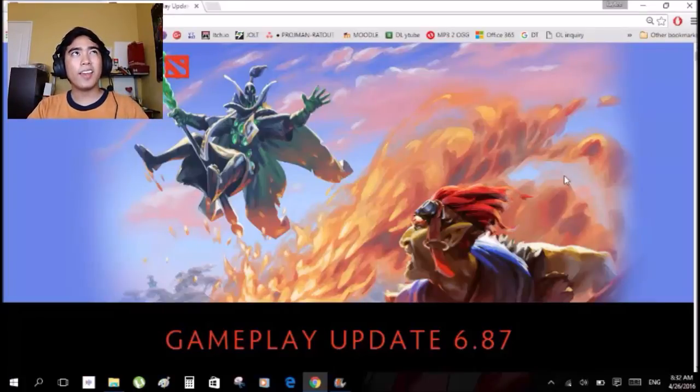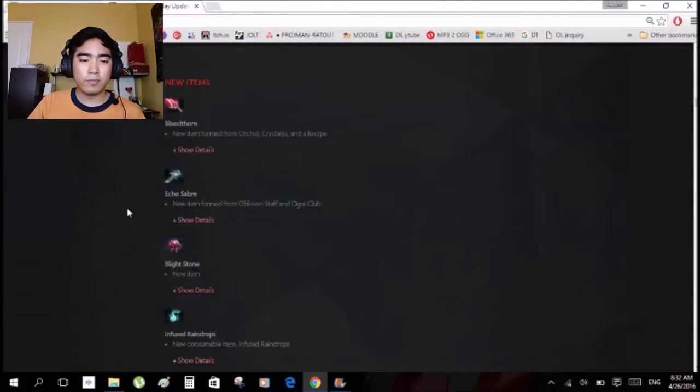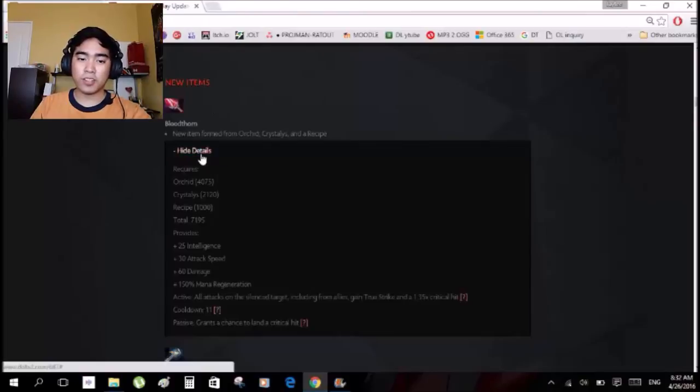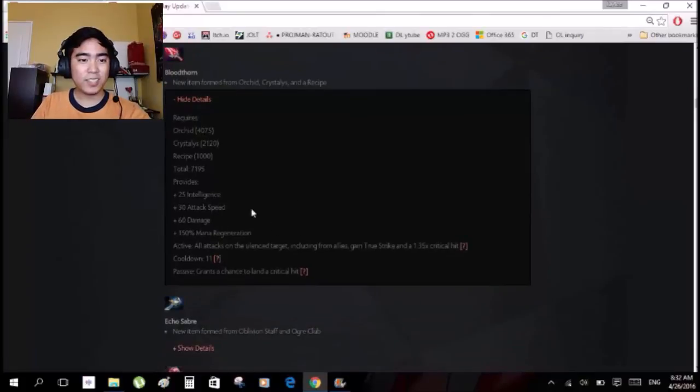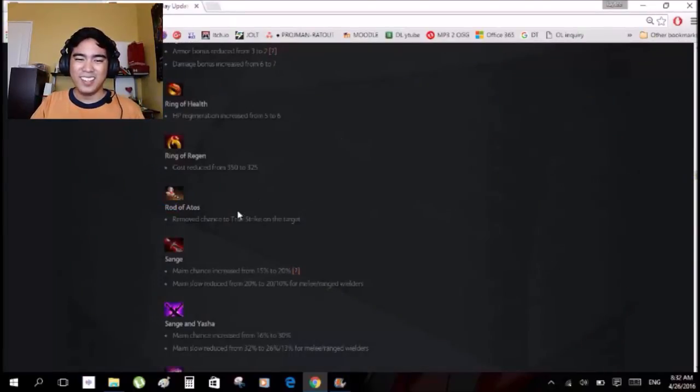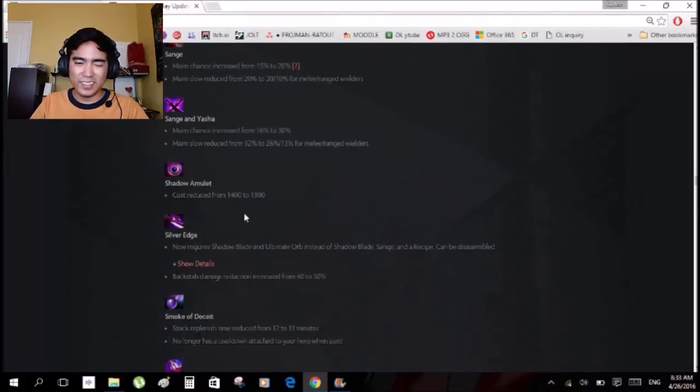On the item side, what I liked is the Bloodthorn — formed from Orchid and Crystalys. Even though it is so imbalanced, it gives true strike and critical hit and I like it a lot. I'm going to build this with Clinkz. What I found funny is Rod of Atos having true strike — are you freaking kidding me? All I know is it gives you slow, mana, and health. Good thing they removed it because it's bullcrap.